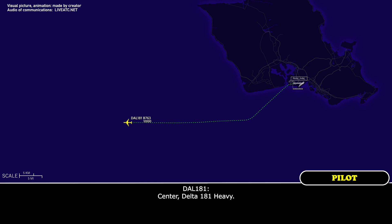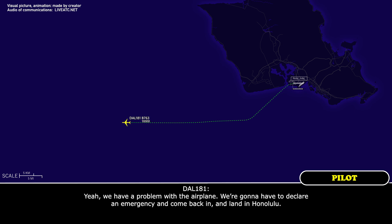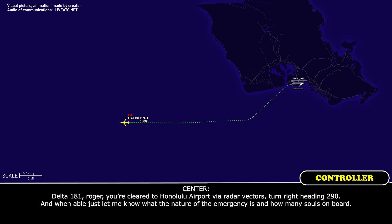Delta 181 Heavy: Center, Delta 181 Heavy. Center: Go ahead. Delta 181 Heavy: If we have a problem with our airplane, we're going to have to declare an emergency and come back and land in Honolulu. Center: Delta 181 Heavy, roger, you're cleared to Honolulu airport via radar vectors, turn right heading 299. When able, can you let me know the nature of the emergency and how many souls on board?